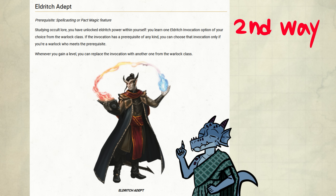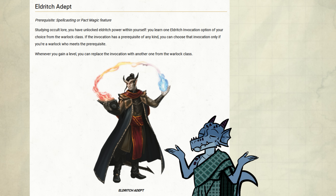The second option is the Eldritch Adept feat. This allows you to pick one from a few Eldritch Invocations. If you don't want to dip for armor, I would recommend picking up this feat ASAP to shore up your defenses.